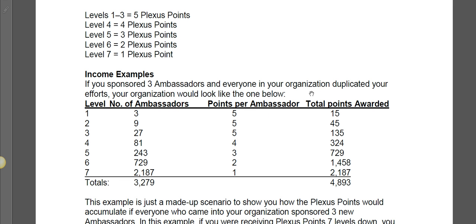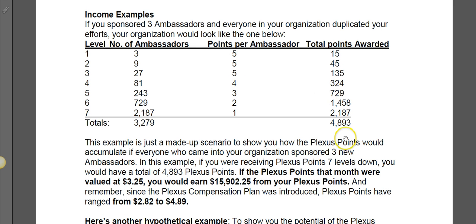So for the people that you go out and recruit, the people that they recruit, and the people that they recruit, you're gonna earn 5 Plexus points for every person. What's really cool about this is they all have a dollar value. Plexus pays out 50%, and the dollar value of a Plexus point has averaged from $2.82 per point to $4.89 per point.